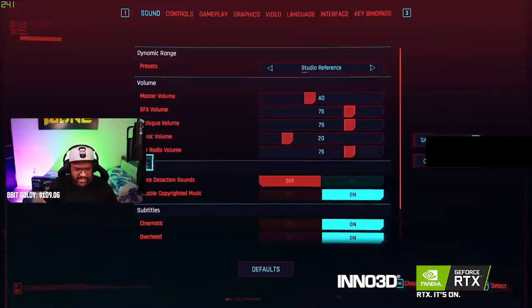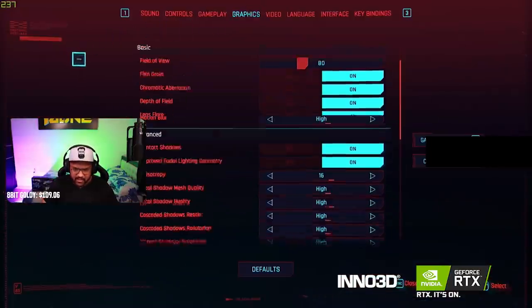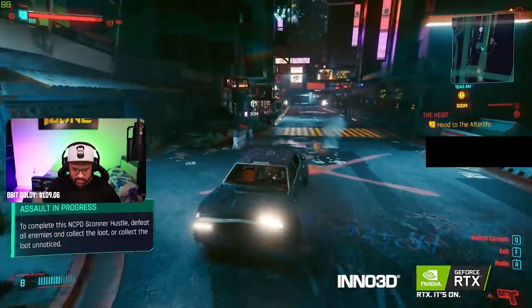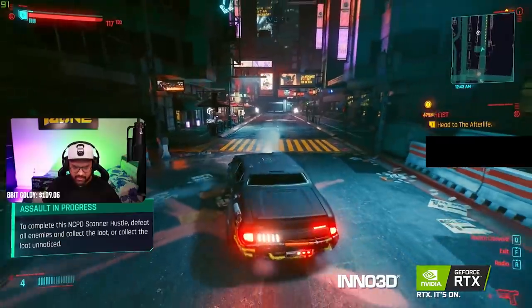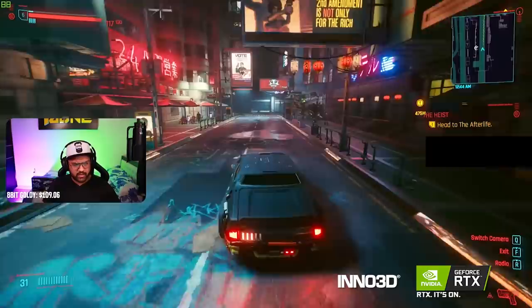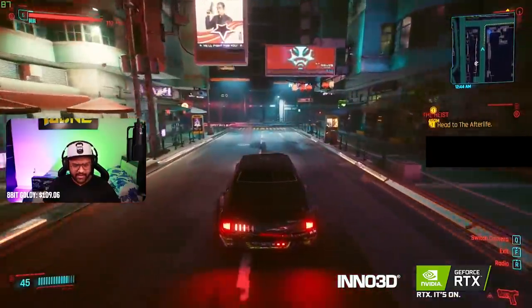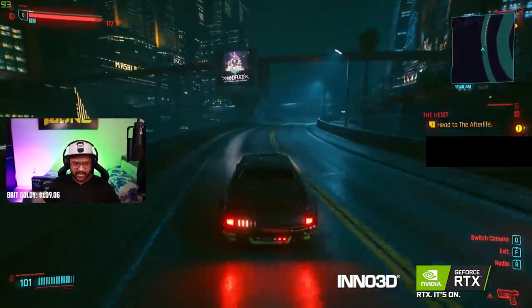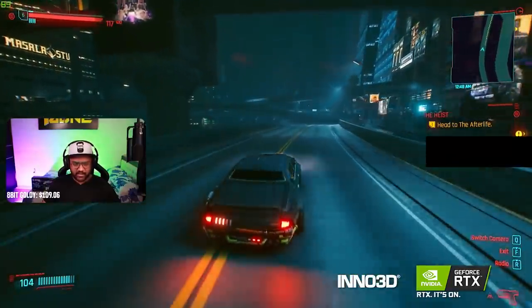Let's go to Settings, then Graphics. I've turned everything off. So with everything off, I am getting around 91 to 93 FPS.